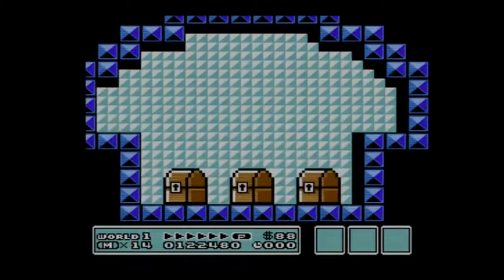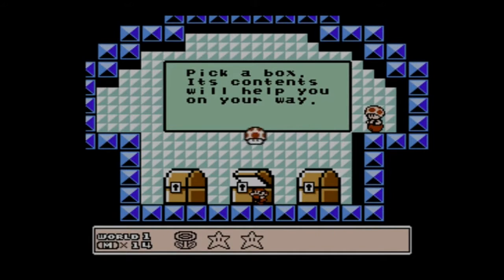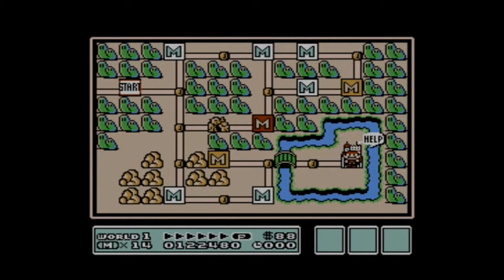Here's a Toad's House — the second and last Toad's House in world one. Let's go for the middle one this time, and we get a mushroom. Remember we got two stars — one from the Hammer Bro and one from the card match game. Now let's do the castle.